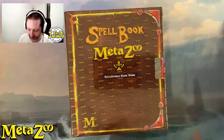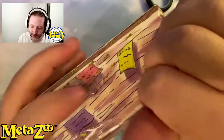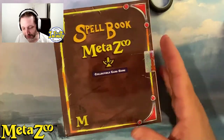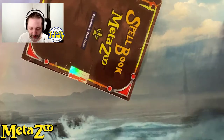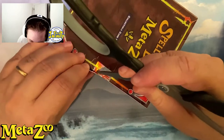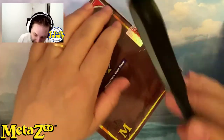Let's get my trusty scissors and try to open this. It looks like a notebook — it's nice. Lucky, this one is really not damaged. The Spellbook can be a bit damaged during shipping just because they are a bit empty on the top. All right, we are in.